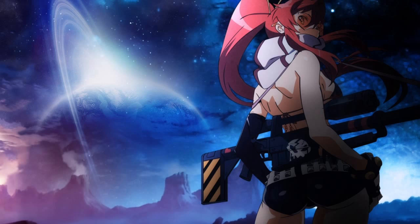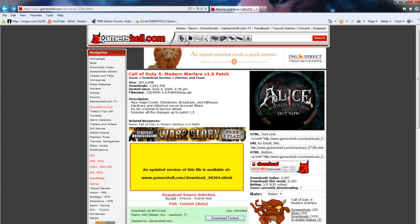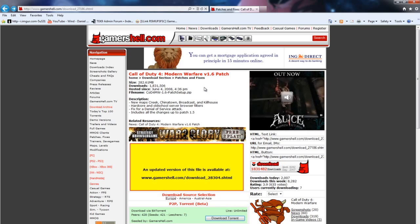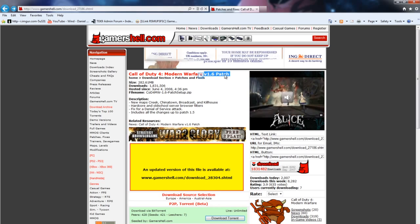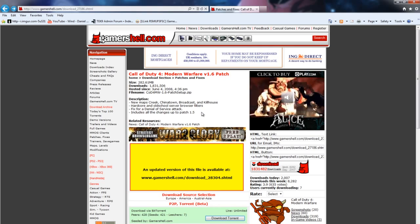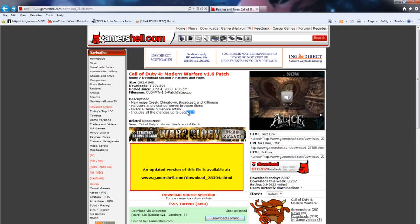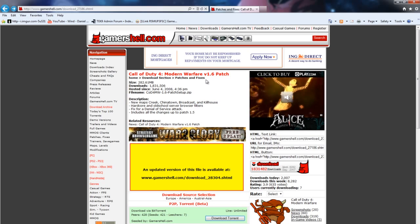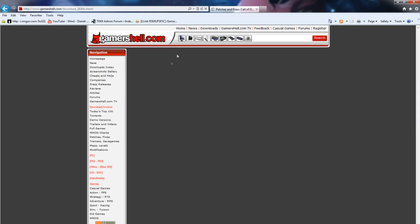First off, once you've installed the game you're going to be behind on a couple of patches and these need to be downloaded manually. The place I'd personally get them from is the likes of Game As Hell — it's probably one of the most trusted sites for downloading stuff like this. You can download the 1.6 patch straight away because it contains everything up to patch 1.5 and it's the biggest update, containing the new maps. After this you also need to download the 1.7 patch.